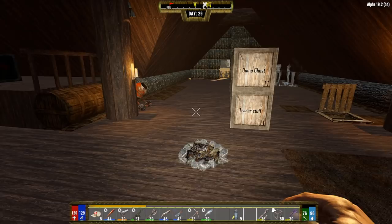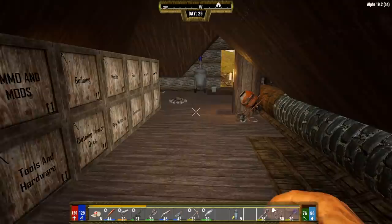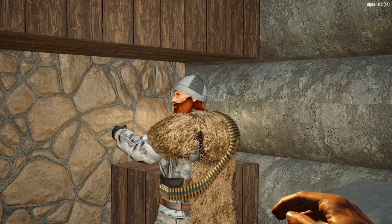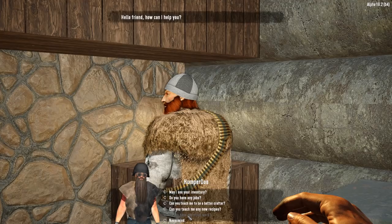Welcome back to another episode of Seven Days to Die modded with Darkness Falls, Alpha 19. We just ended the horde last episode - it was a very successful, nice and controlled horde. The building kept standing and we only have minimal repairs to do.